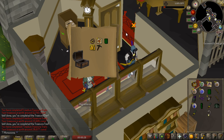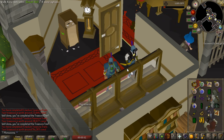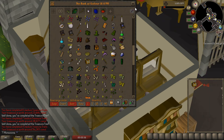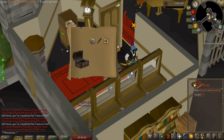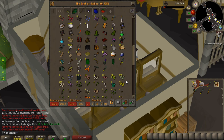Gnomish firelighters - very useless, but pretty cool I guess. Adamant sword - that's not what I want. Let's bank and get the caskets out again. I want the adamant plate legs just for a clue step that is going to happen in the future probably. That's a lot of adamant, but not the adamant plate legs. And another task completed as well - 10 medium clues.